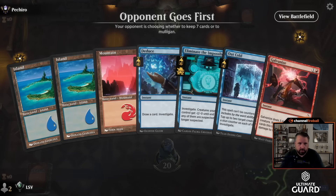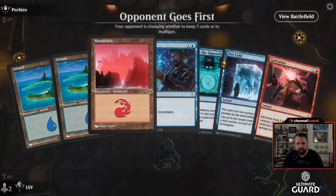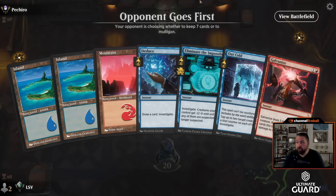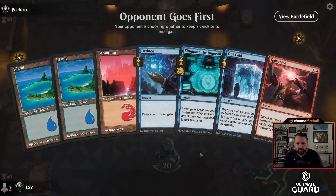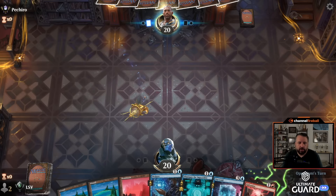I am on the draw for the next game, and this is all my fiddly cantrips plus a Galvanize — certainly not in the business of mulliganing this kind of hand. This is the kind of hand where Shock is pretty nice because it just gives you a one-mana play when you have all two-mana plays. On turn three you can go Shock plus Deduce or something along those lines. I'm happy enough with this mix of cards as is. I like decks like this. I will keep.